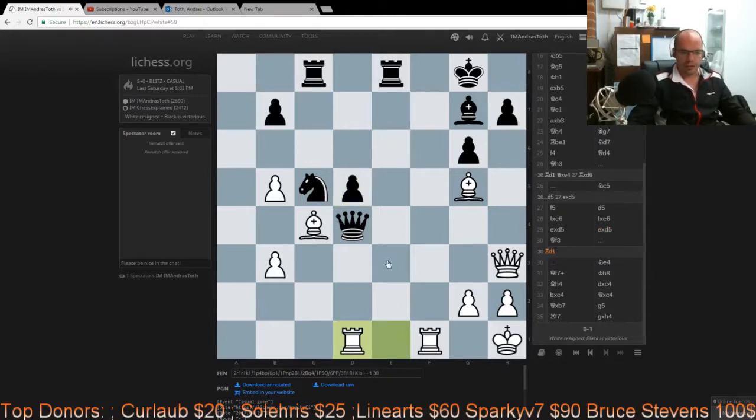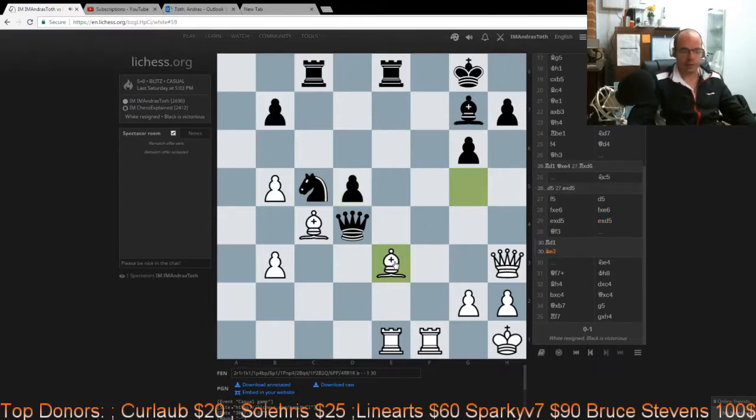I simply missed Rd1 here, which essentially wins the game — I'm winning the d5 pawn, exposing the king, the b7 pawn becomes touchy, and in general it's a very clear-cut win. But what is really stunning — and the computer very cool-heartedly points this out in a split second — is that there is an even more convincing and beautiful win with Be3. Needless to say I didn't even look at this move, which is pure tactics exploiting the fact that the queen is attacking the rook.